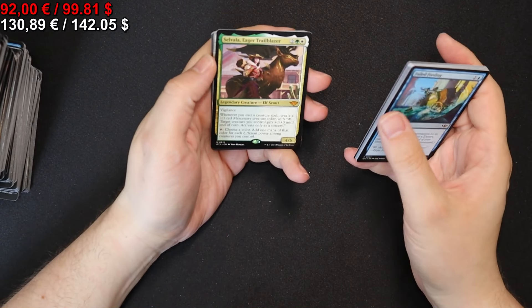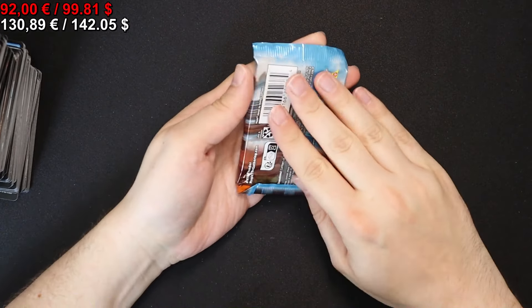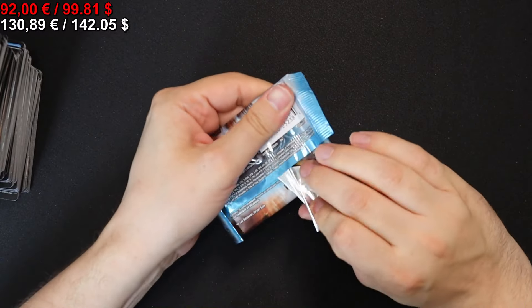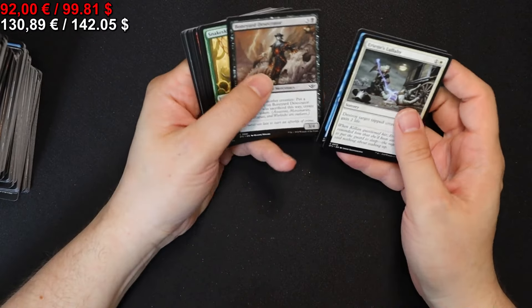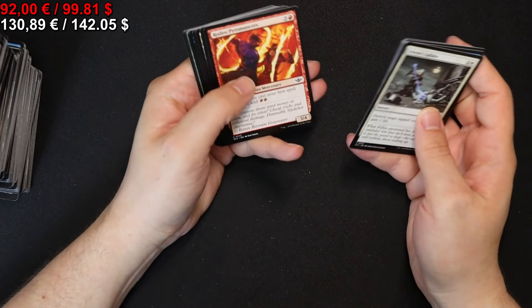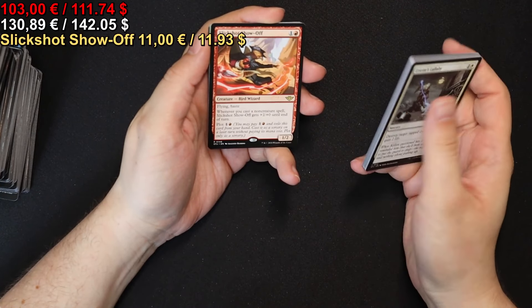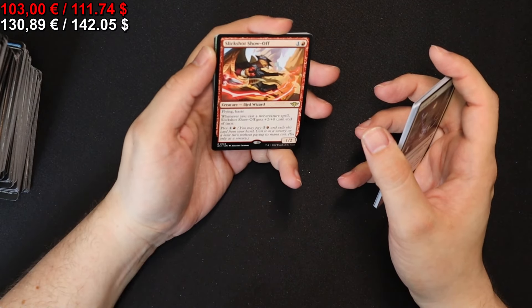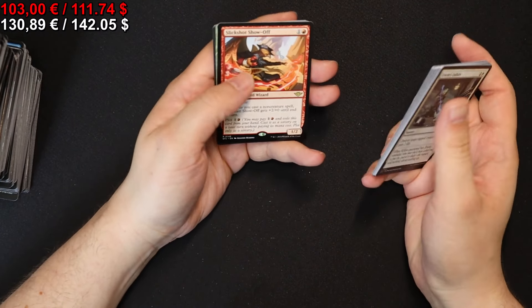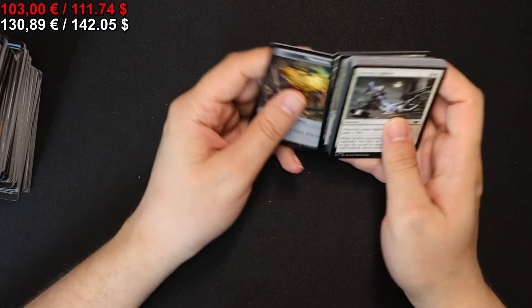We get Selvala, Eager Trailblazer, another Terminal Agony, and that's it here. And we are down to the last pack — let's see what we get. We get a Slickshot Showoff — probably the most expensive card in the set, I think. Out of Memory, a Decisive Denial, and that's it for the box.